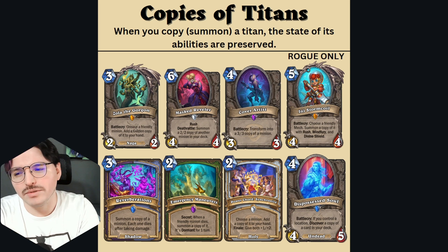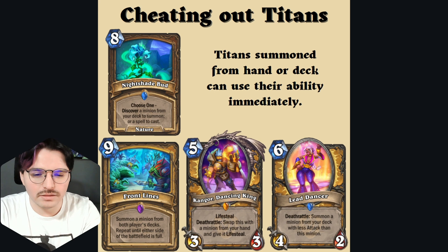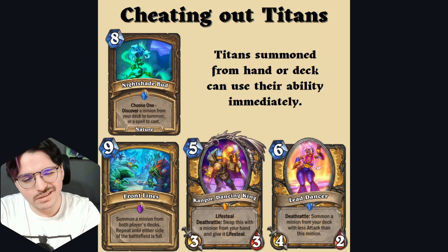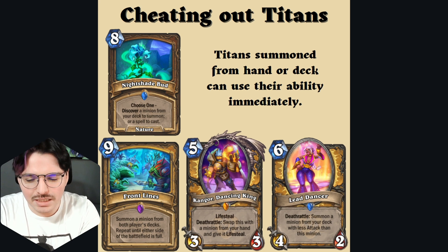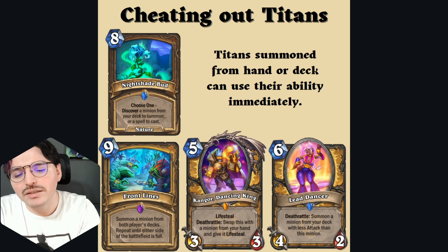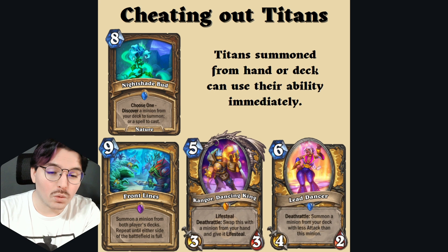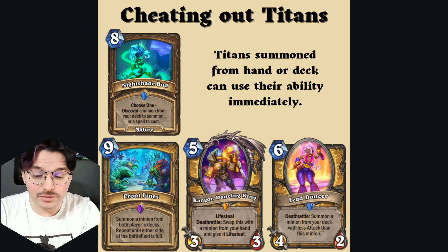Currently there are not that many ways to cheat out Titans. With the previously mentioned Masked Reveler, which can summon a copy from your deck, truly cheating out the Titans is not something that can be done at this moment. Some of the most notable cards here is Nightshade Bud, discovering the exact minion and summoning it — in turn you could possibly refresh your mana crystals and play more summon-a-copy cards, in which case you get to use another ability.